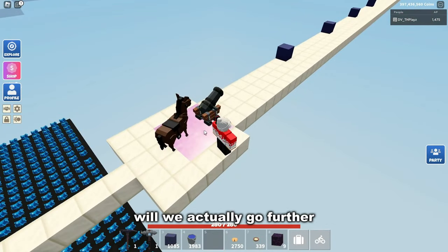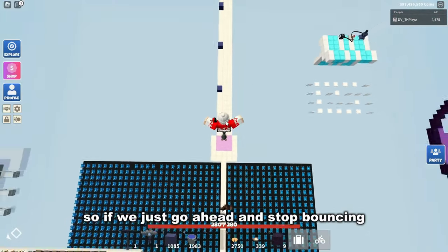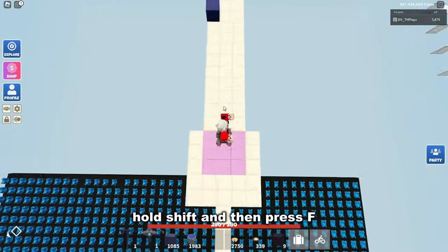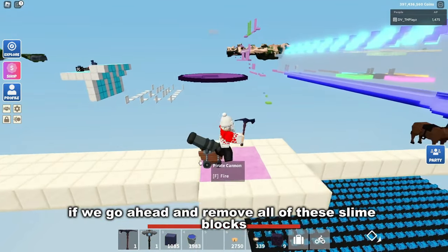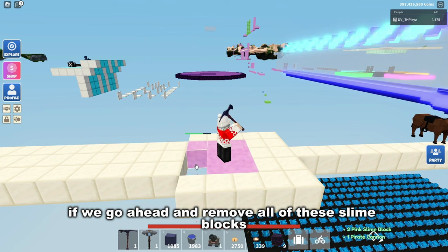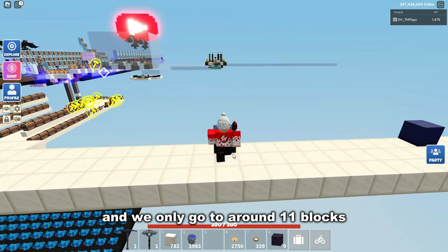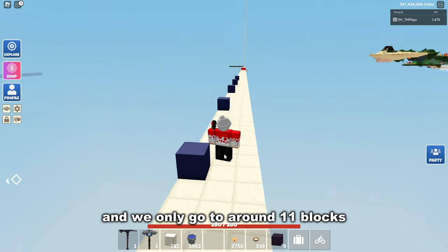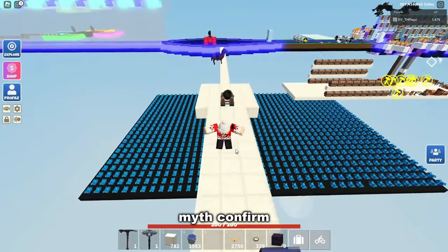For the next one, we'll test going further with slime blocks underneath the cannon. If we start bouncing, hold shift, and press F, we go all the way to 27 blocks. But if we remove all the slime blocks and place the cannon back normally, clicking F only gets us to around 11 blocks. So you're definitely gonna go further with slime blocks — myth confirmed.